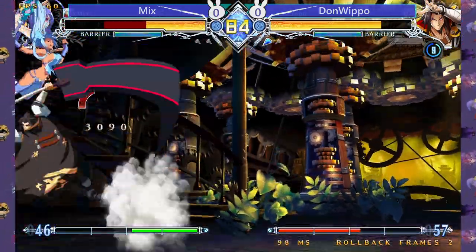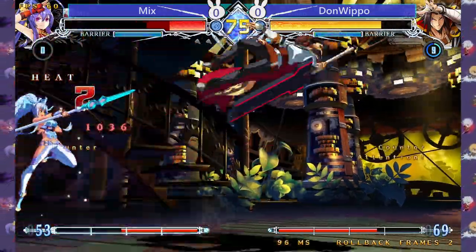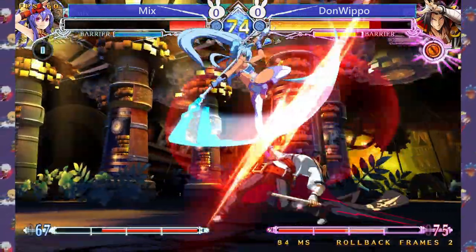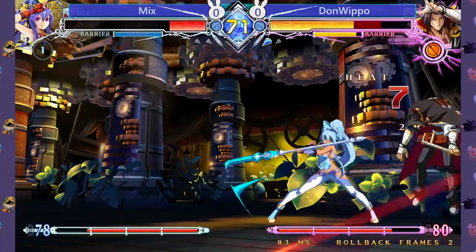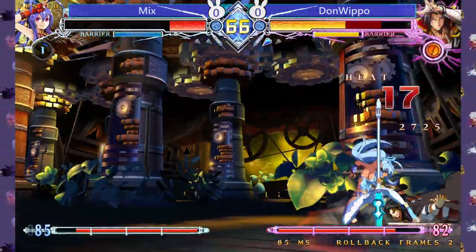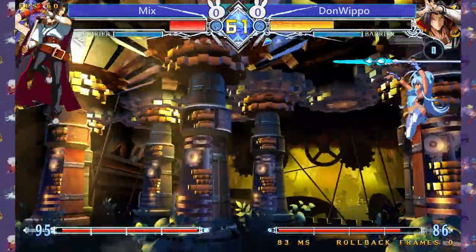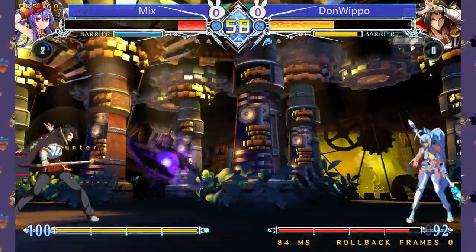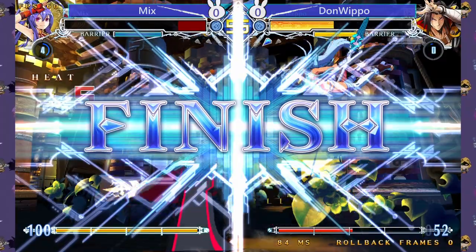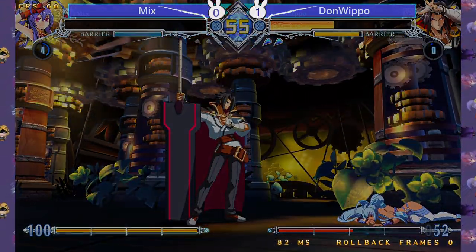More Wyvern action — love to see it. The thing is, if you're fighting any Kagura you have to make him stop Wyverning, because that move is pretty good but has some glaring flaws. If you don't make Kagura eat dirt for it, he's gonna just continue doing it the entire time. A nice combo and reset — I'm not too familiar with Mai, something I should change. A fairly convincing two rounds in the first game — another win for the Kagura nation.